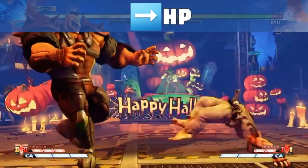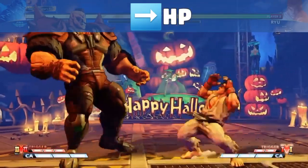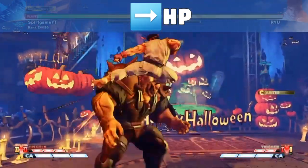Another fantastic anti-air option for Abigail is Abby Lift, where you press forwards towards the opponent and hard punch, which also hits your opponent high up in the air. But as always, you can still lose the trade if you take too long pressing your button.